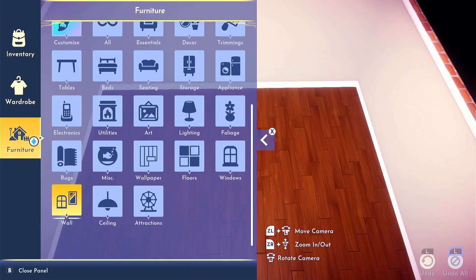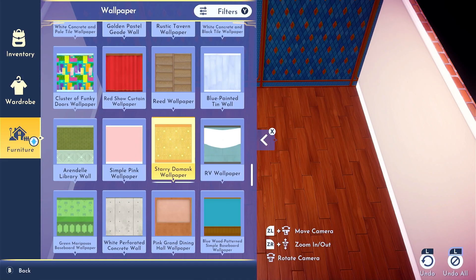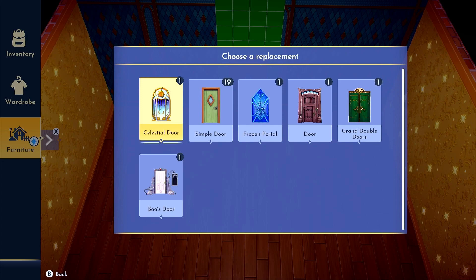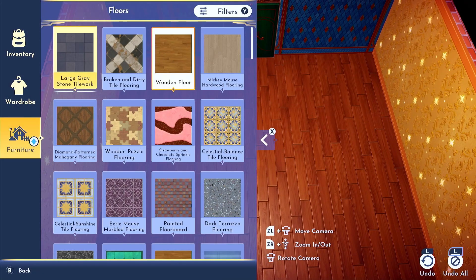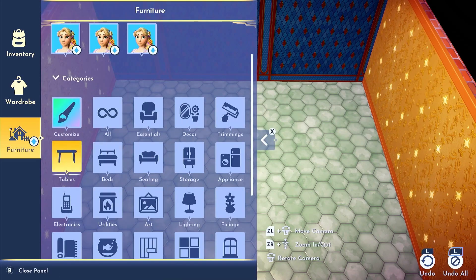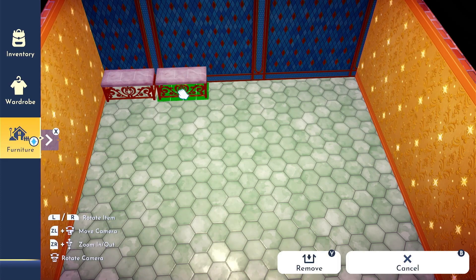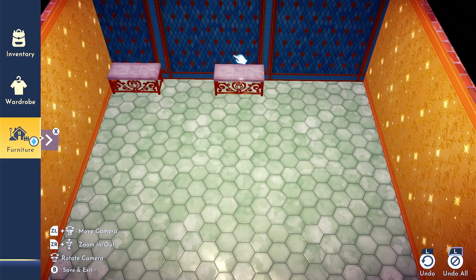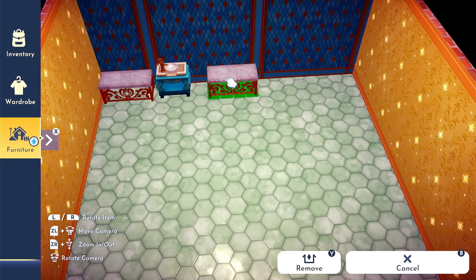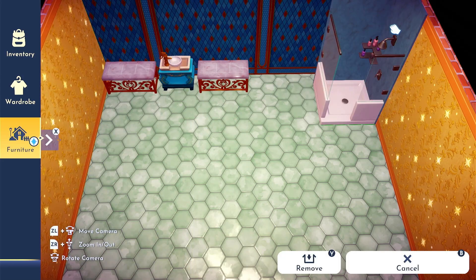Let's start this build off with some wallpaper and flooring. I typically always do an accent wall in all of my speed builds, and of course this one is no different. For my accent wall I decided to go with the marble angled diamond tile wallpaper, and for the rest of the walls I used the starry dimash wallpaper. For the flooring I went with the green watercolor honeycomb tile — just like the pink one, it's so beautiful whenever the light touches it, it gives off a beautiful glisten. This bathroom is going to be split into four sections.